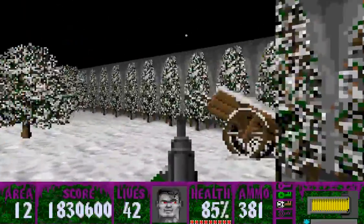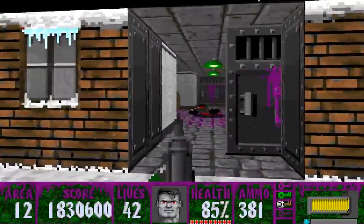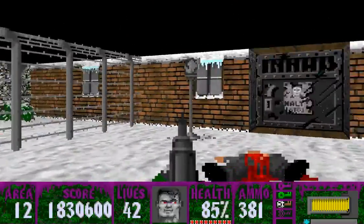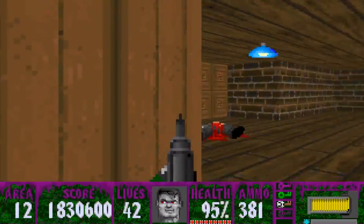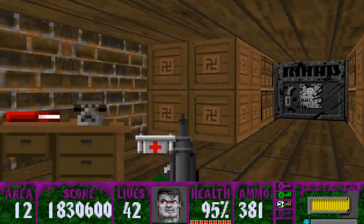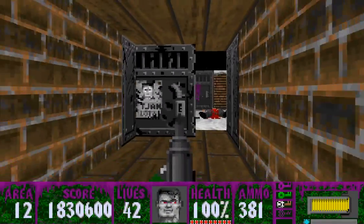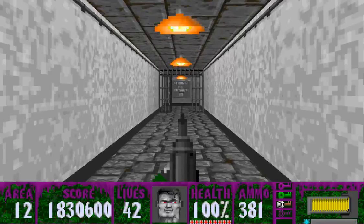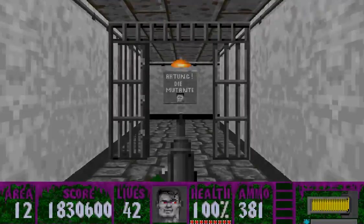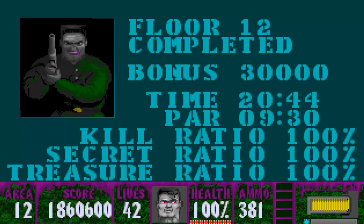Let's see if I can find one last bit of health before I exit. Yeah, that should do it. Why not use this then? There we go, we're all full. We're not full of ammo, but that's alright — we'll be alright. Let's get out of here. Area 12, executive area. See you next time. Bye.